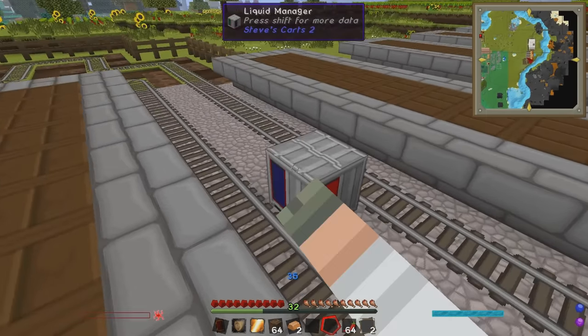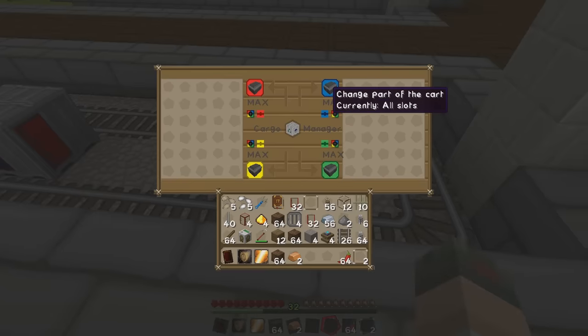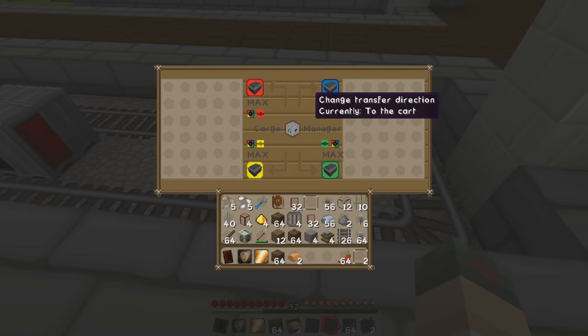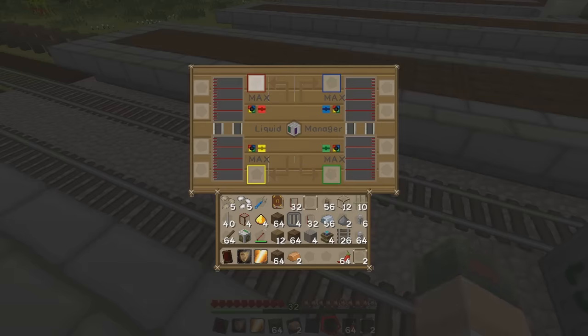This side is blue for both the liquid manager and the cargo manager. This interface is complicated, but the gist is: you put stuff in here that you want to go into the cart, and stuff you want to come out of the cart goes there - but you can switch that around. For the liquid manager it's a similar principle: there are four tanks and you can tell them to do different things - put water into the cart, suck water out, or use any kind of liquid.